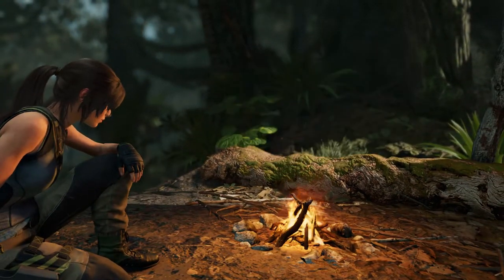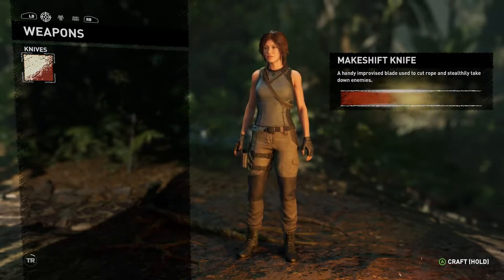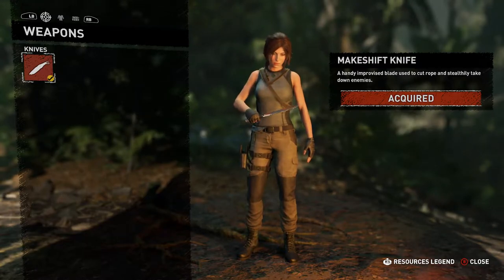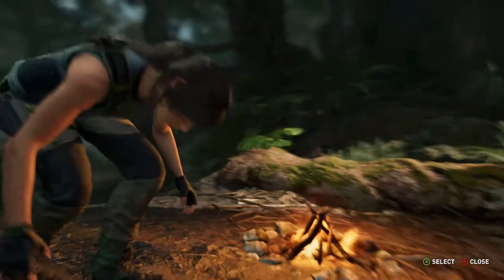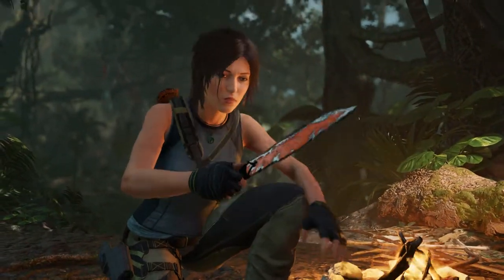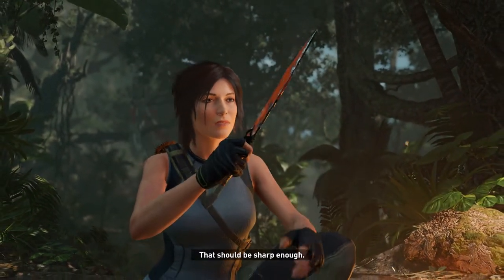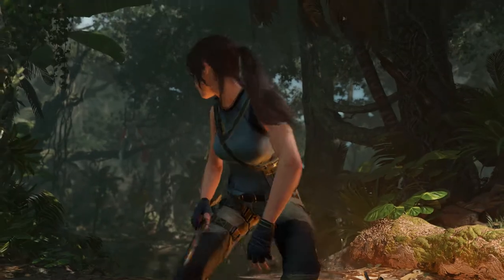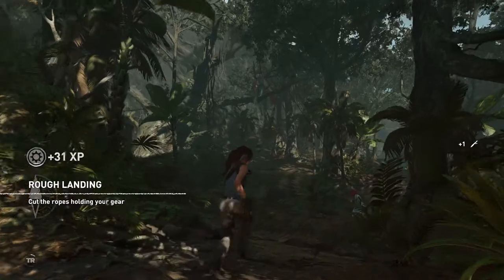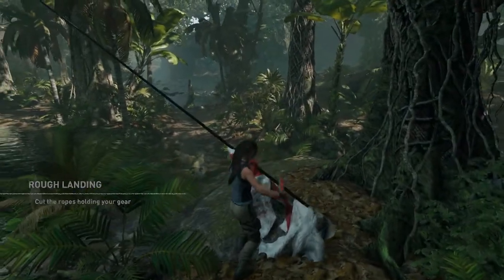Alright, inventory. We're gonna craft this baby. Oh yeah, I'm guessing now it's sharp enough. Here we go, this baby's ready — that should be sharp enough. Let's just cut these ropes now.